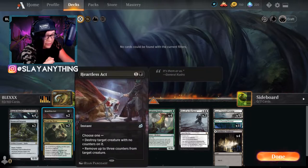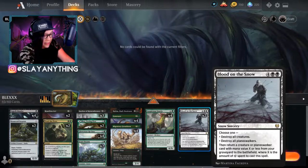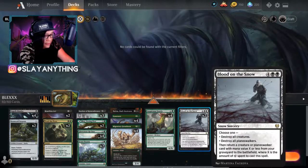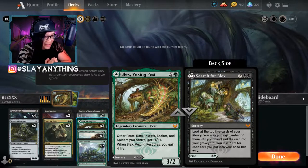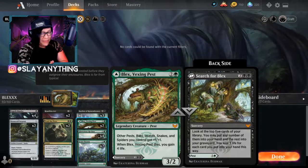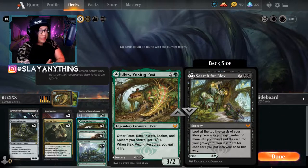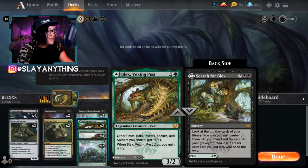To help us stay in the game against aggro we have a couple copies of Heartless Act and Blood on the Snow. It seems counterintuitive to have Blood on the Snow here, but if we can save our board by destroying all creatures and bring back an Auspicious Starks it's worth clearing the board to continue our mutate stack. Overall the deck seems super bonkers and I'm so hyped to play it. Thank you guys so much - if you enjoy please hit the like and subscribe buttons, which helps the YouTube algorithm share this with more MTG fans. Let's play some Magic the Gathering!